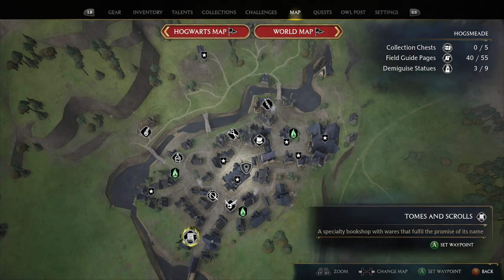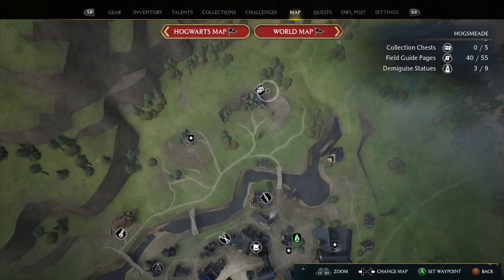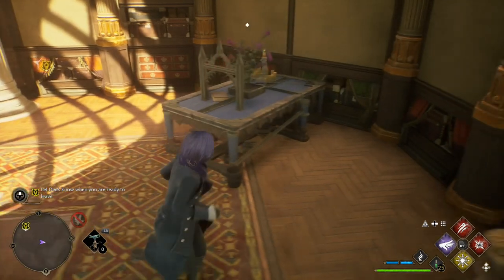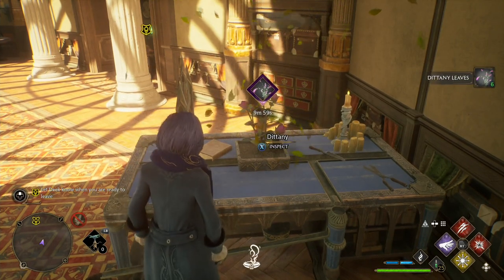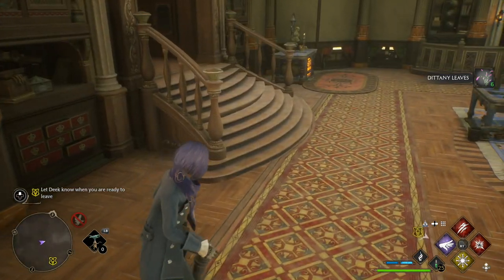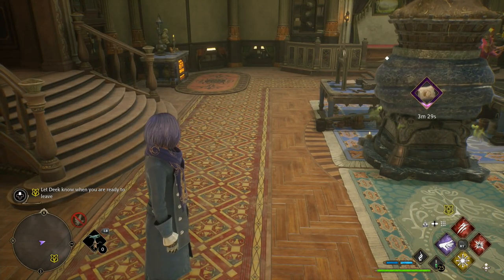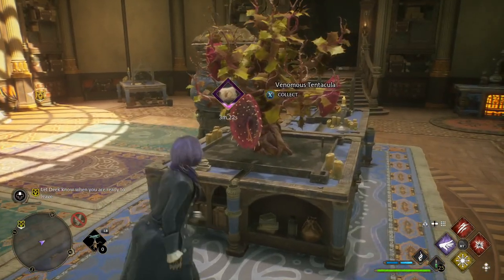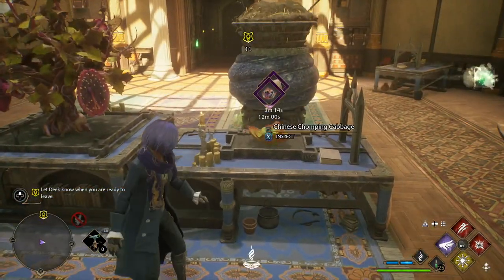To recap: Tomes and Scrolls is for equipment for crafting potions and growing plants, Magic Neap has one set of seeds, and Dogweed and Deathcap has another set - those three stores are all related to the Room of Requirement. I've purchased higher-spec versions of the same items. I have a small potting table to keep a non-stop supply of Dittany leaves for making Wiggenweld healing potions. I'm sitting at 25 on my person - that green icon in the bottom right - and 25 is the cap.